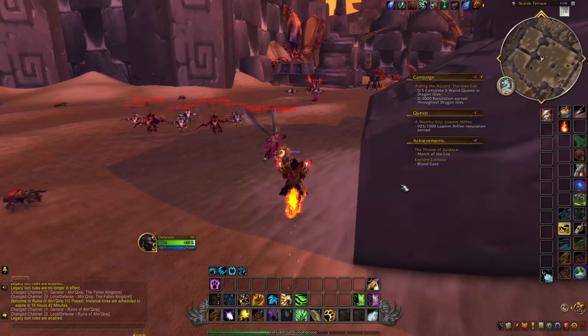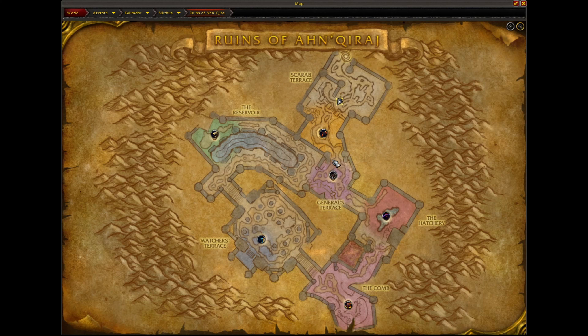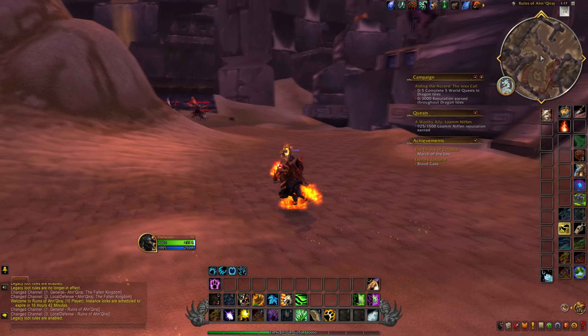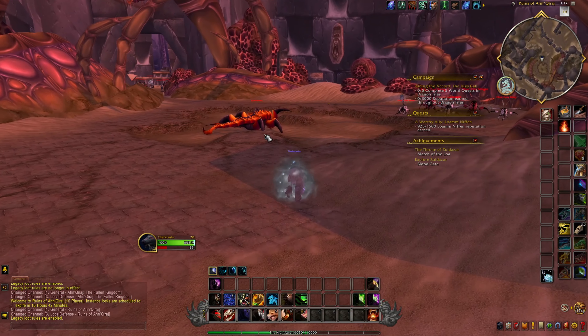The bosses are relatively simple — you just go in and one-shot them. You're gonna want to head over to Kurinaxx first, then Buru the Gorger, then Ossirian the Unscarred, then Moam. Moam should be the last one you do. Then you can just make a full circle and exit out.